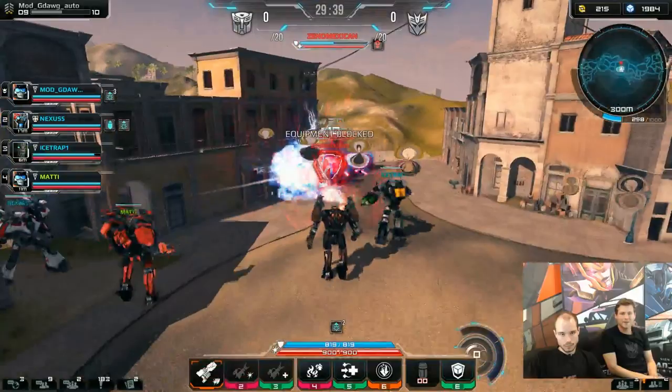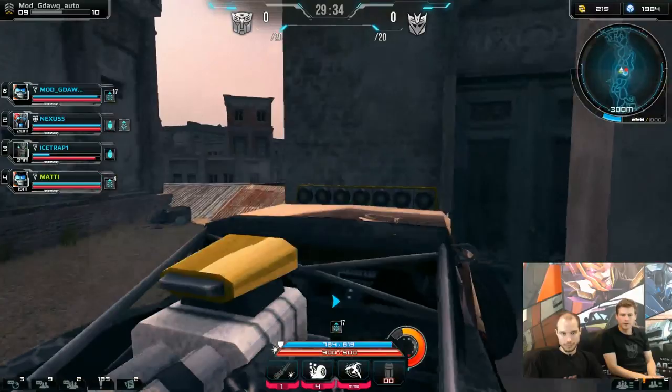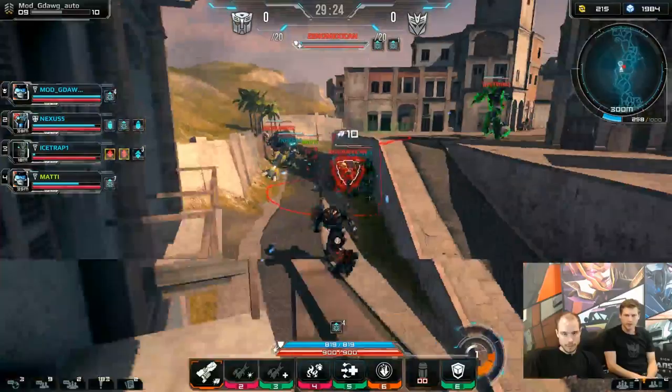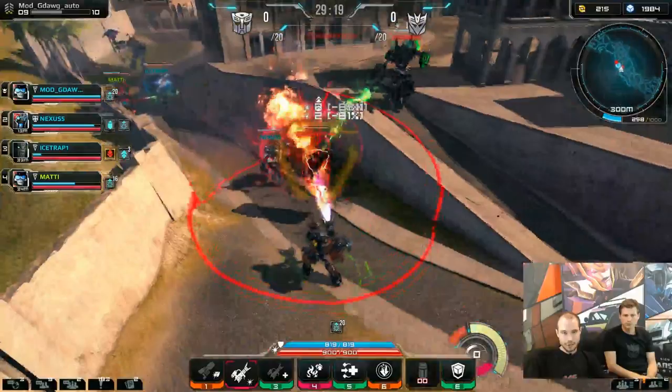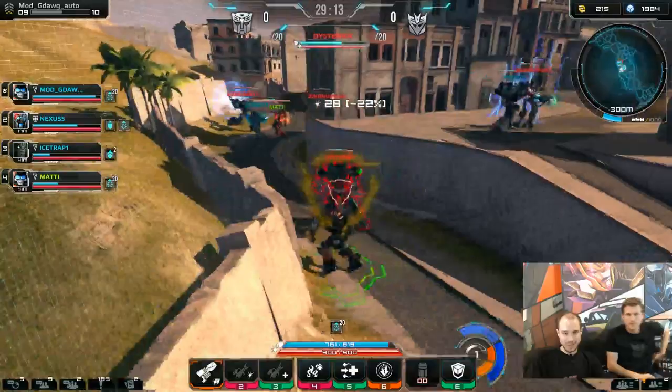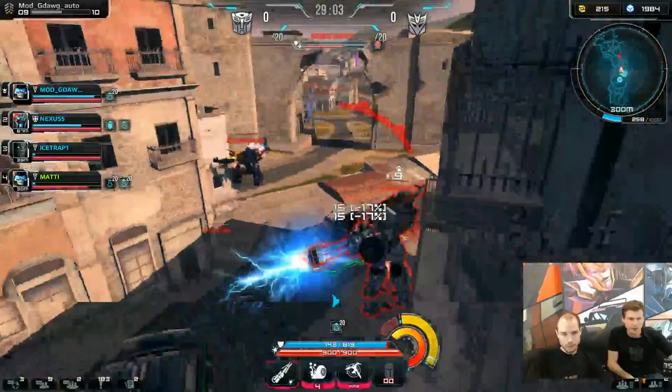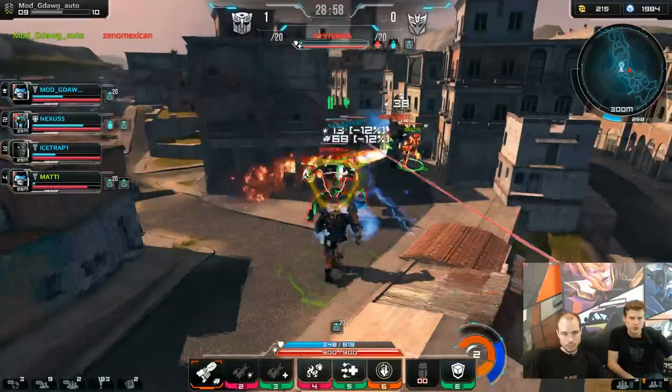We jump straight into the game and it seems the Unimexican is hiding away. Everyone's pretty much going straight into the fray — there's no picking off from distance. That was actually very bad of me: I disabled equipment right off the bat, using every single piece of equipment when there was nothing left to disable.